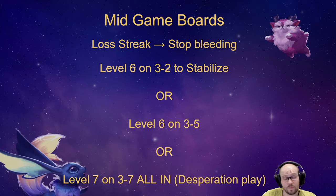You can push it off a little and level on 3-5 if you're not taking really hard losses. There was also a play where you'd do a level 7 all-in on 3-7 or 4-1, but I don't think that play is very good right now.